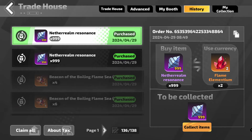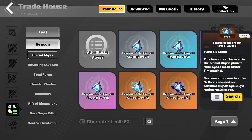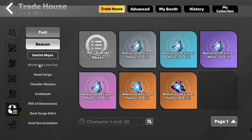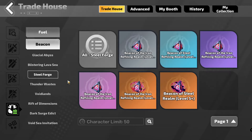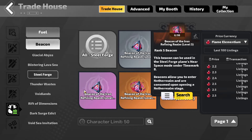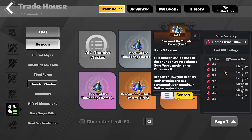So I was looking at just doing some normal maps in Voidlands because that's normally the cheapest place to run maps. However, I was looking at the price of the beacons, which is quick to do — all you do is hit the price check up here. It shows that Glacial Abyss is basically 4 FE for the bulk of those. Steel Realm is super cheap at 2.5, and Thunder Wastes is about 3.5 to 4 Flame Elementium each.